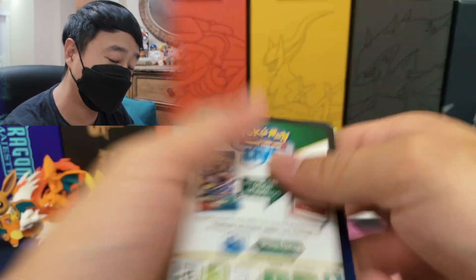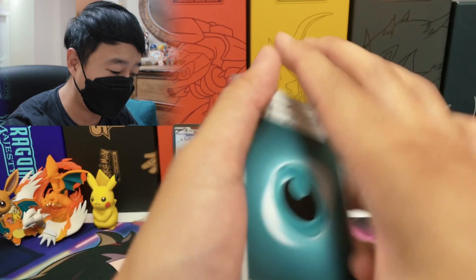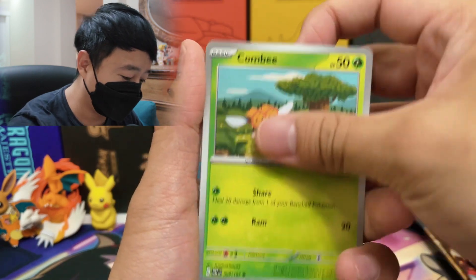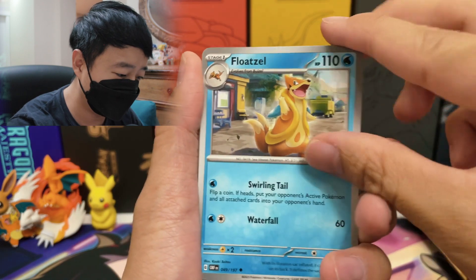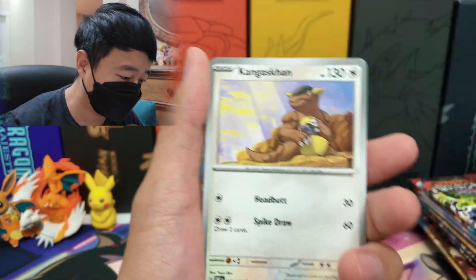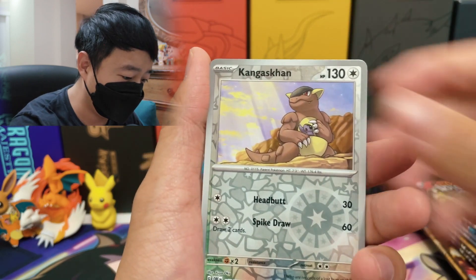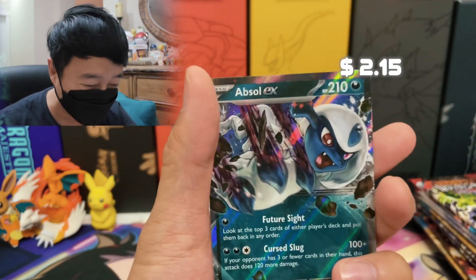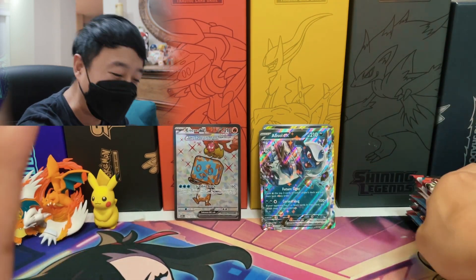I'd rather not have any single hits except for one — Charizard. We got Absol EX! Oh my god, we are just pulling EX back to back. That is crazy.